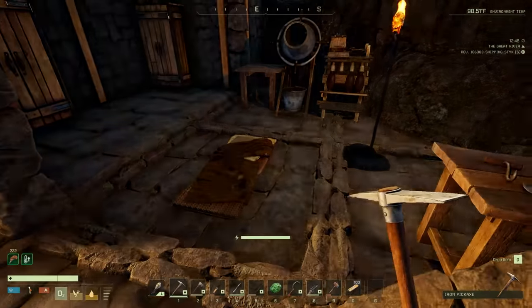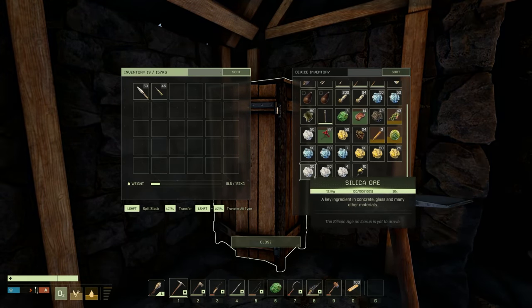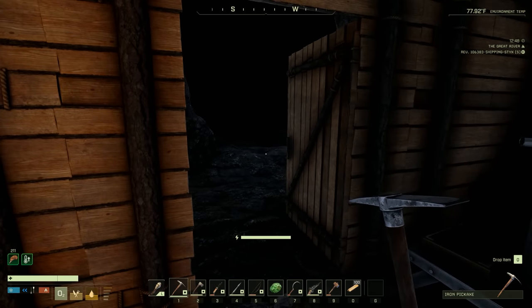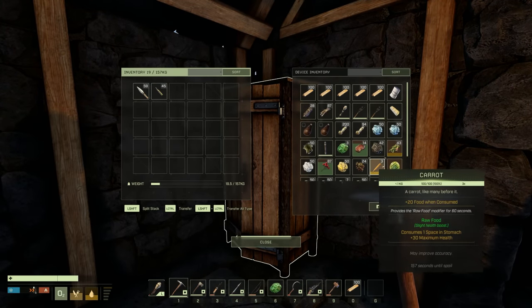I did a little bit of mining here - I basically cleared out my inventory but got a bunch of wood, oxide, sulfur, silica, and things like that. I just mined around the area. I want to pop back into the cave and see if it's still messed up or if it's better now.